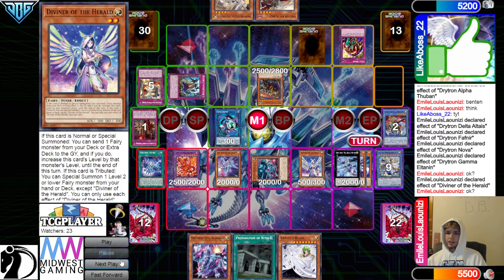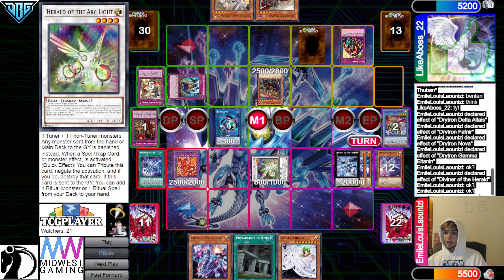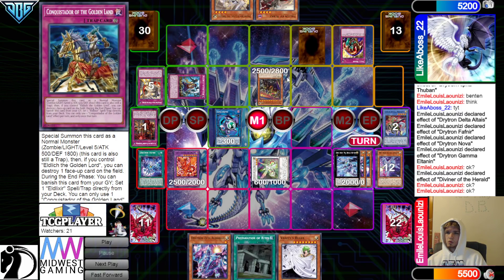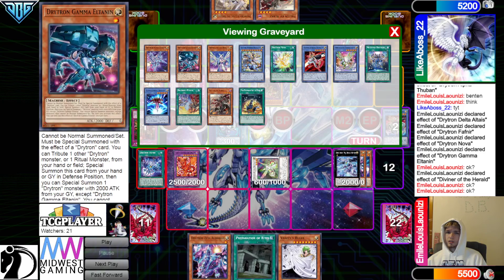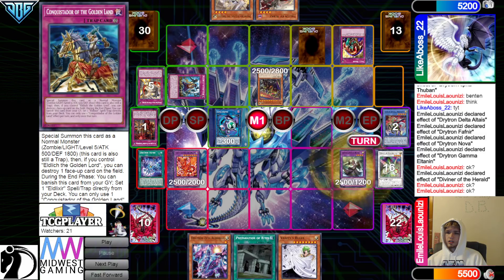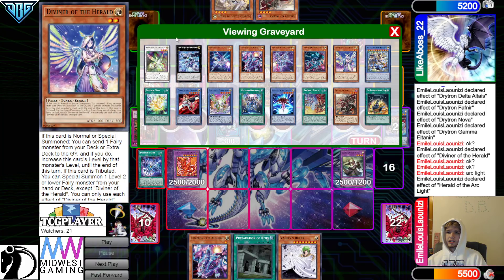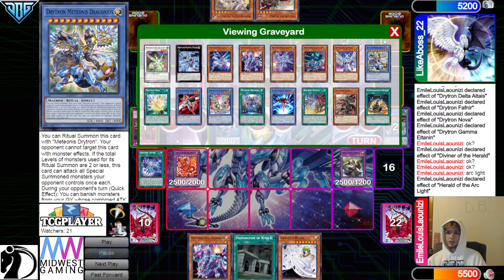Normal Summon Diviner, declare effect — making the opponent scared of droplets maybe. Get rid of those, goes for the Herald of Arclight. Were you supposed to Conquistador pop Fafnir so that way they don't have XYZ and Synchro on board? Now they get to go for Elder. Arclight effect — or do you pop Diviner so that way you stop Herald? To stop the Herald search — that could also be the move.